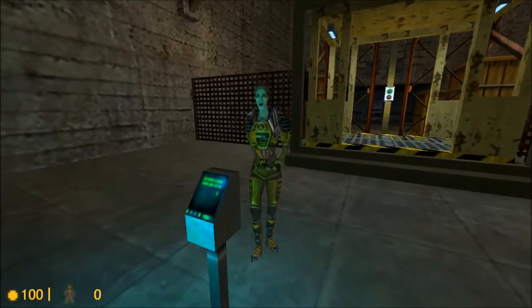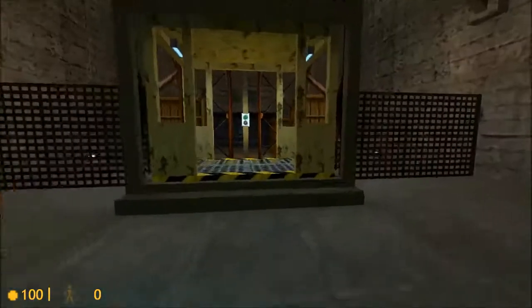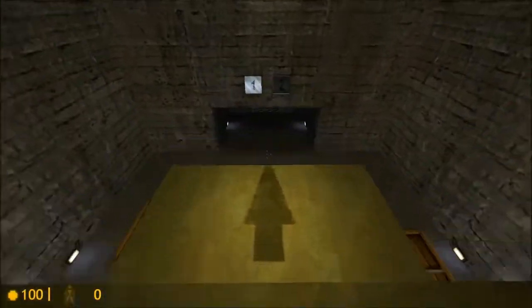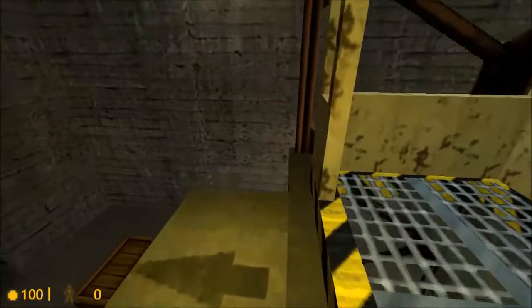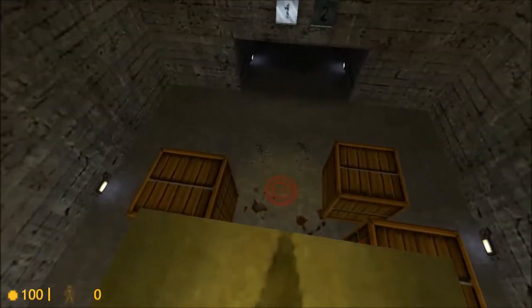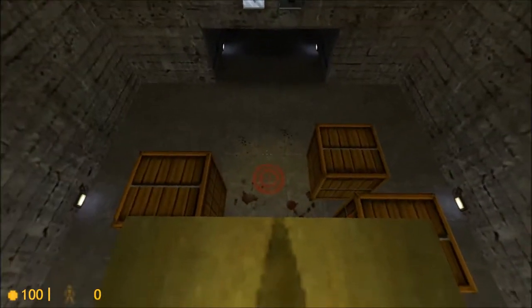Please start the lift by moving up to the button, looking at it, and pressing the use key. Now that you're up here, there's only one way down. Find the target on the floor below and do your best to hit it. If you take any damage from the fall, we will administer medical care at the next station.